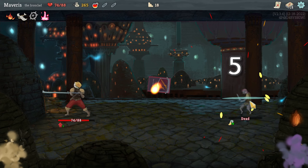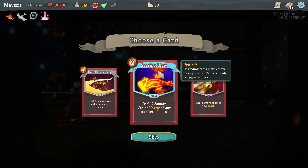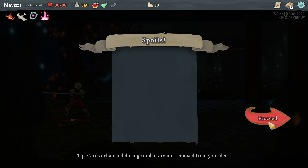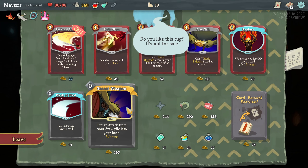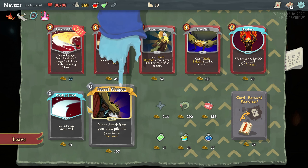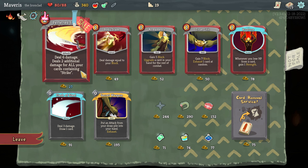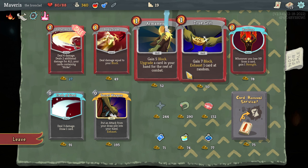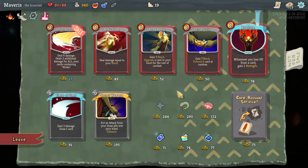Deal 12 damage — can be upgraded any number of times. Body slam. And let's go see what the merchant's got. So we got secret weapon — put an attack from your draw pile into your hand. It's a good combo card, should scale up well. Perfected strike — I've liked that in the past, it's very efficient. Body slam. Why couldn't I find any body slams last game? Let's go with secret weapon.